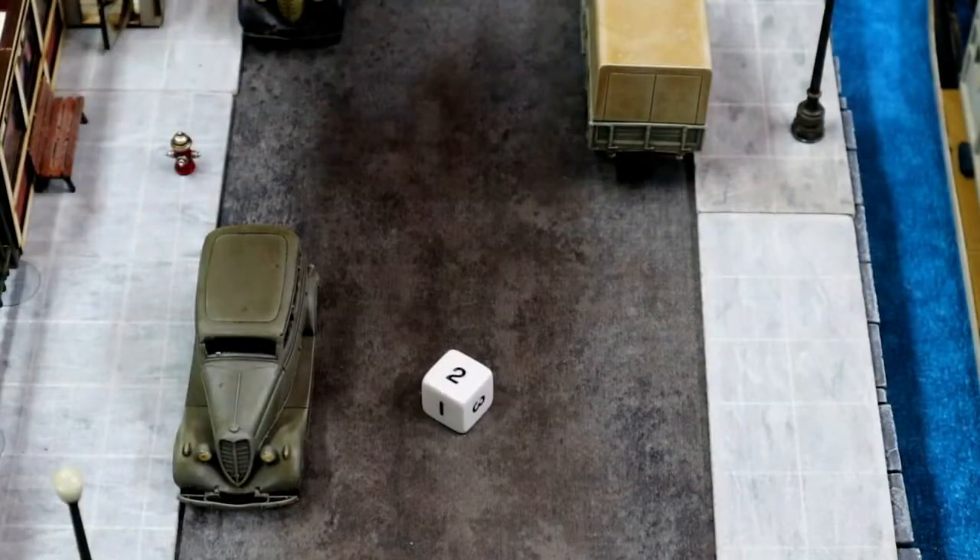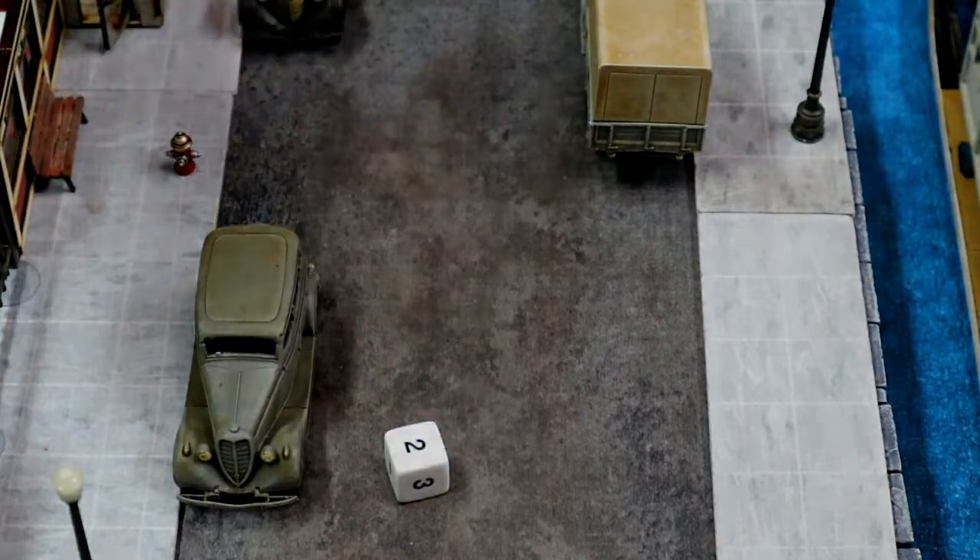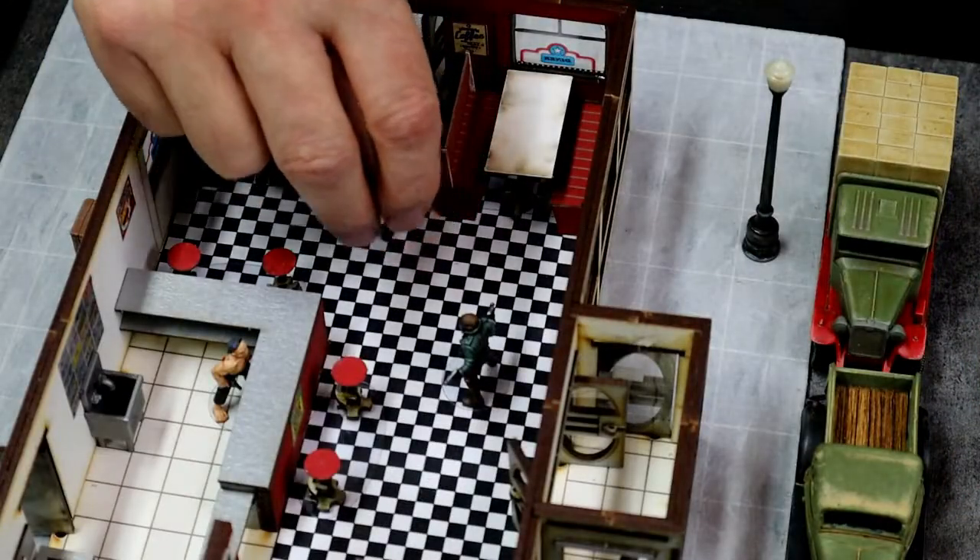We'll roll for Okie Joe first. He's down, so if he passes this he's back up to d6 health. He failed his roll and that's going to knock him out of play.